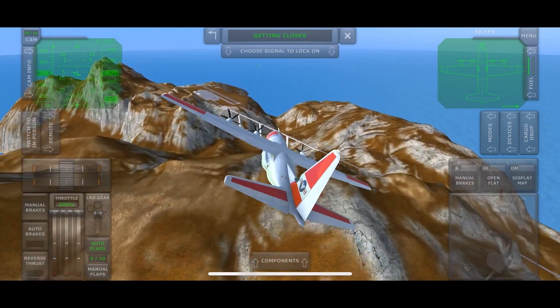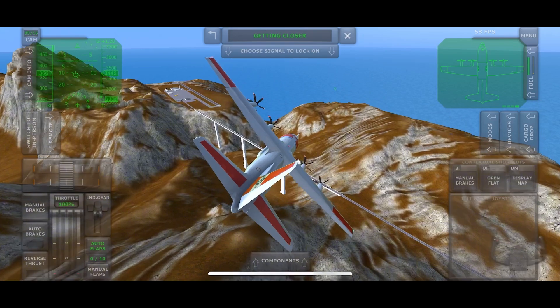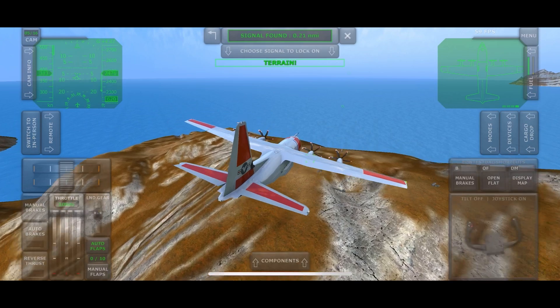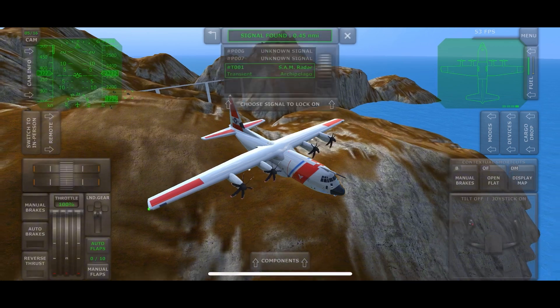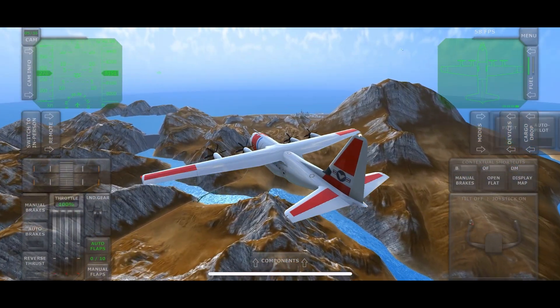It's getting even faster. Wait a second, what is it? It's getting faster and faster. Now we are at main island, so let's find the two unknown signals.